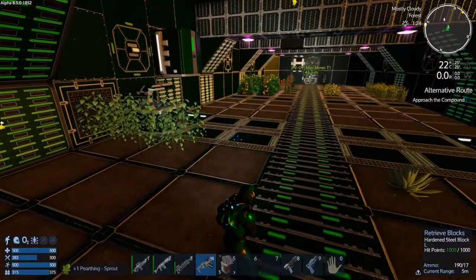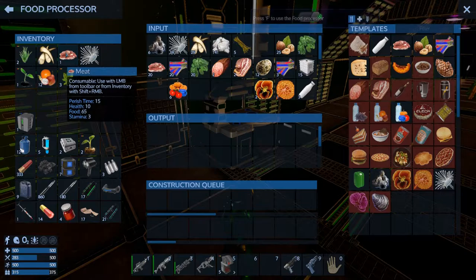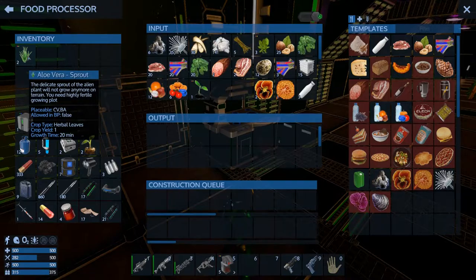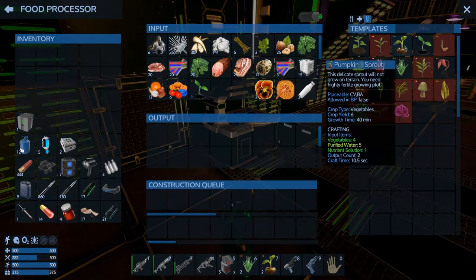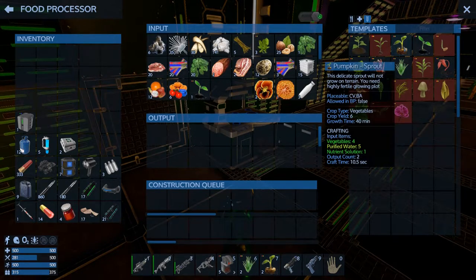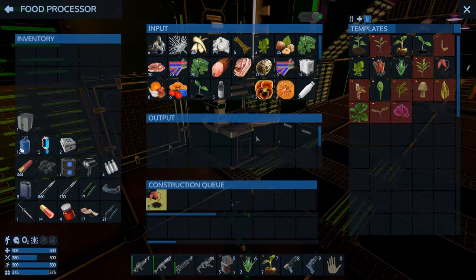Now that I got some fruit I want to get rid of these. Let's throw this stuff in here. We can make — we don't need any more pumpkins. We need the space oranges. Let's get those going. Plus four, so we should be able to get six in total — that's good.